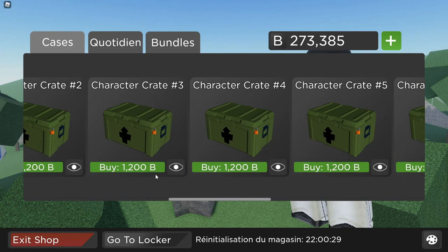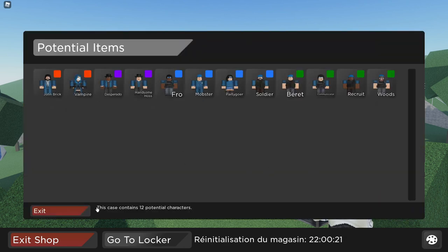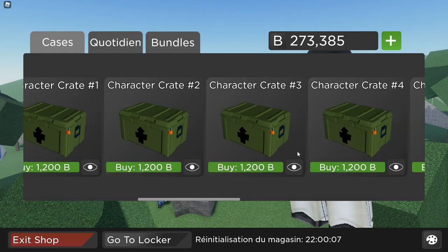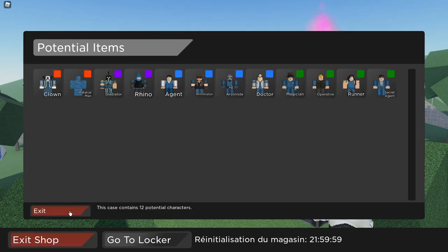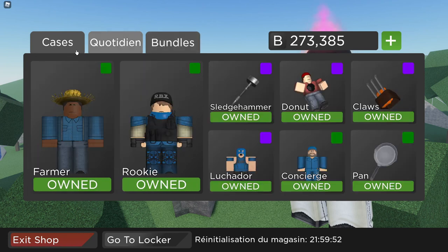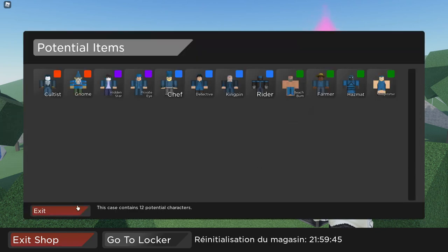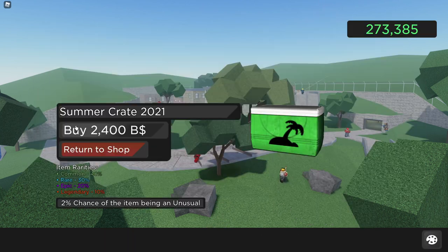Les character crates, il y en a 11. Donc ils ne se sont pas foutus de nous. La Summer Crate, j'ai hâte d'ouvrir car il y a des petits skins dedans. Dans Settings, Display Général : les sous-titres, le View Model c'est quand on voit notre personnage au-dessus de notre barre de vie, activer ou désactiver le chat, l'FOV — moi je l'ai mis à 95.